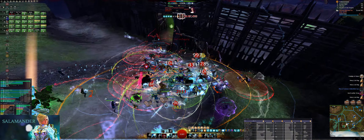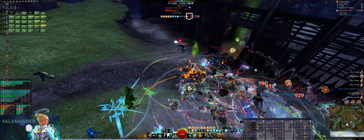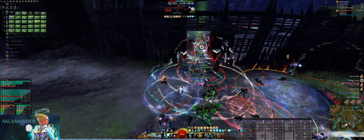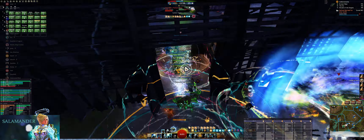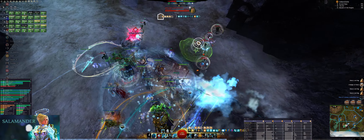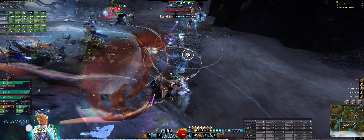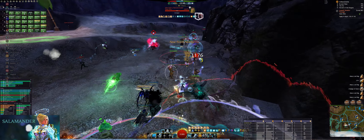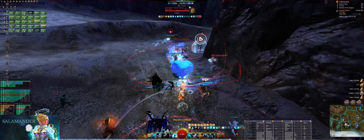The damage, utility, and support that a power guardian brings on its own — with stability and stun breaks through Stand Your Ground and the Virtue F3 skill — already makes you a helpful member of your subgroup when the utility skills are used at well-calculated and coordinated times. If you'd like to watch the beginner's DPS guide for power guardian, I have left a link in the video description.